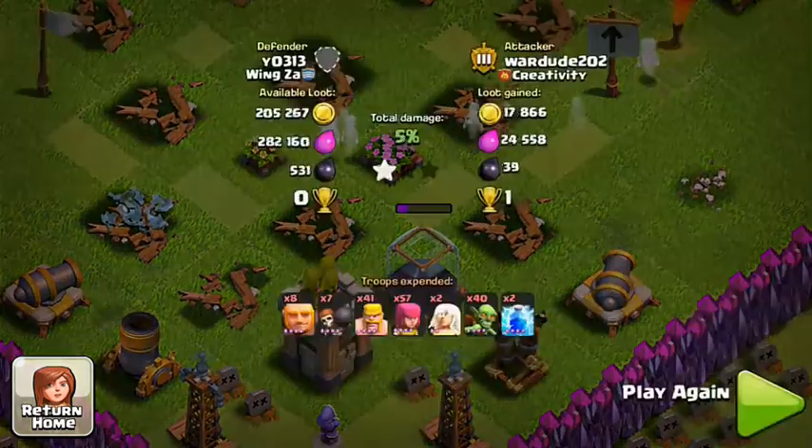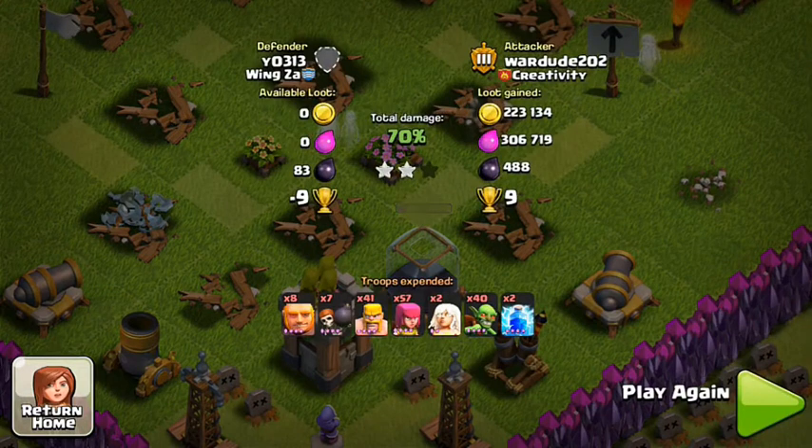But look at that — 300k elixir, 223k gold, and 488 dark elixir for nine trophies. I'm not complaining. The troops I used: eight giants, seven wall breakers, 41 barbarians, 57 archers, two healers, 40 goblins.